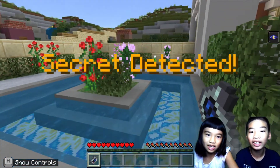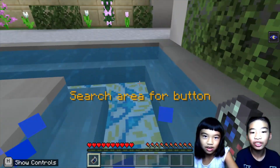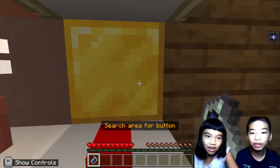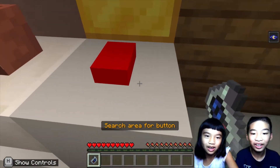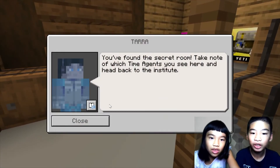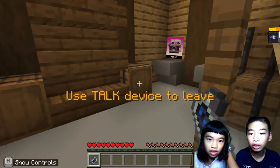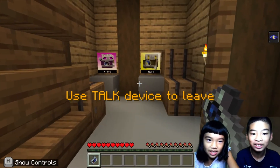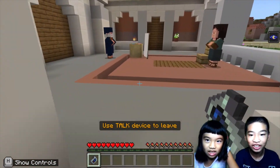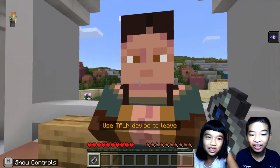The secret detective area. Search the area. Oh, it's right here — it always has a gold block behind it. Oh, secret room! You found the secret room. Take a note of which time agent you see here and head back to the Institute. Let's see — Yeti and Pixie. Pixie is kind of sus because she appeared multiple times. Let's go back — and the Mona Lisa is saved!